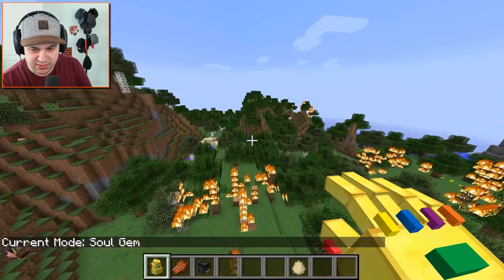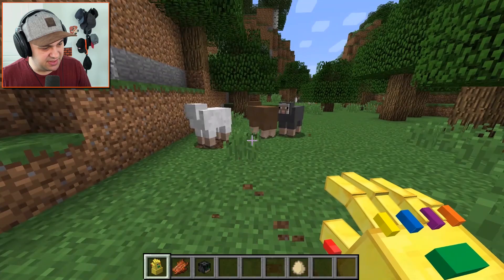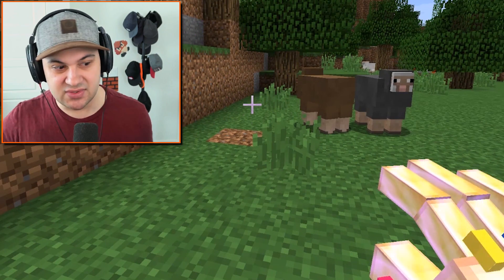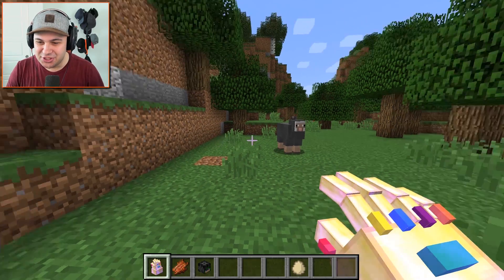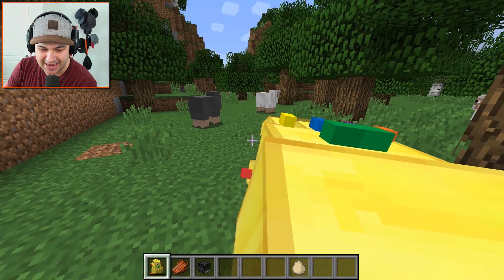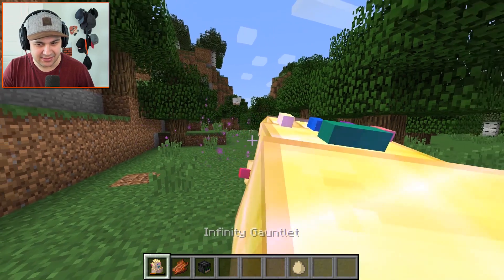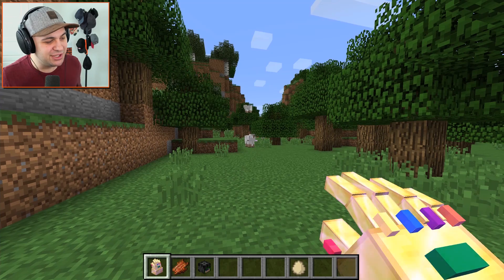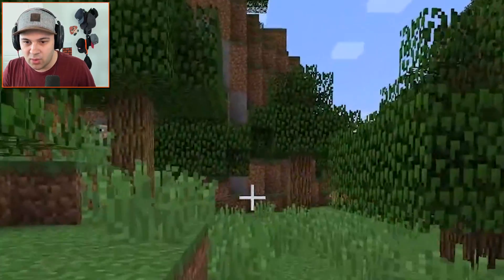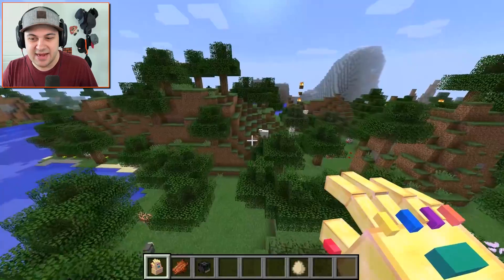Now let's try some of the other stuff. This one appears to be designed for multiplayer, but we'll see if it works on NPCs. Essentially what it's supposed to do is store someone — so I guess this sheep is now inside of the gauntlet. We've captured him, and then you shift-right-click to bring them back — that's pretty funny! I can take more than one at a time — you're all mine, sheep! Let's throw in some pigs while we're at it. I'm starting a farm inside of my gauntlet!